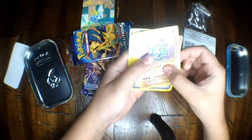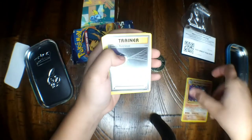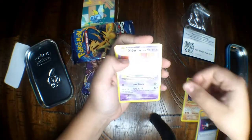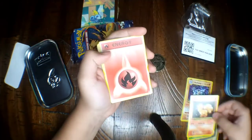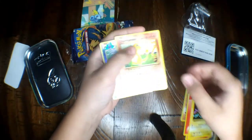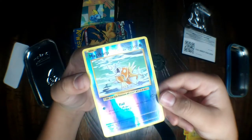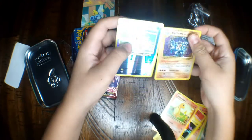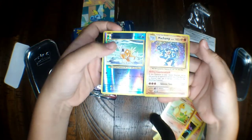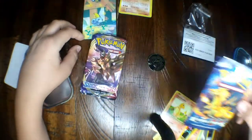We got a holo Machamp! Nice. Is that holo? Yeah! We got a trainer, Nidorino, double colorless energy, Tangela, Vulpix, energy, Voltorb, Charmander, and a reverse holo Magikarp. I'm going to sleeve Machamp. These are some nice cards — a reverse holo and a holo. Alright, that was the Evolutions, really good.